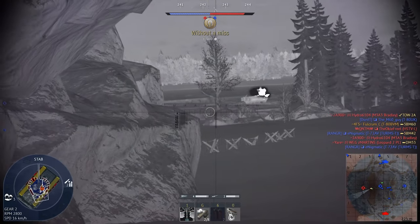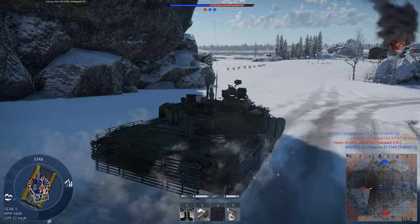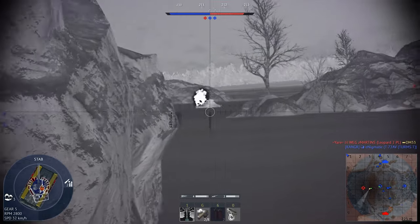Tip number 20: Boosters. Instead of purchasing boosters with golden eagles, did you know that you can get boosters for free every day? You can try playing Assault Ground Arcade, which is literally ground PvE. Once you complete it, you will receive a free booster that could be either a Silver Lions Booster or an RP Booster.